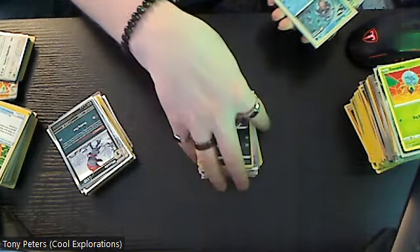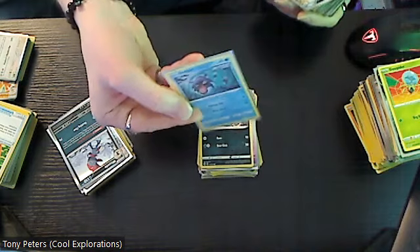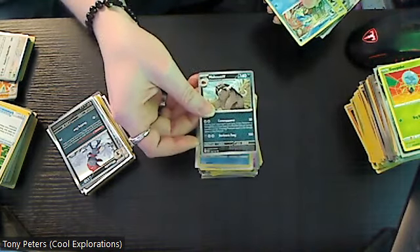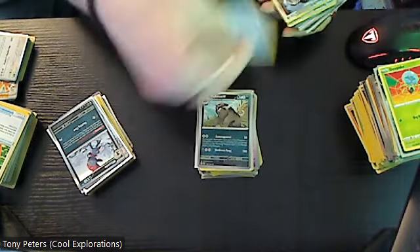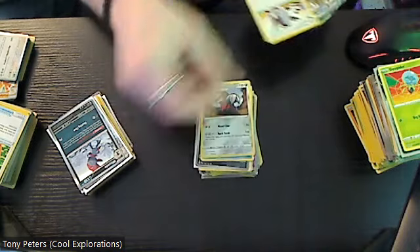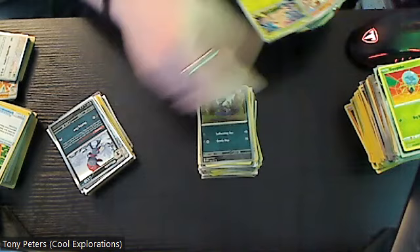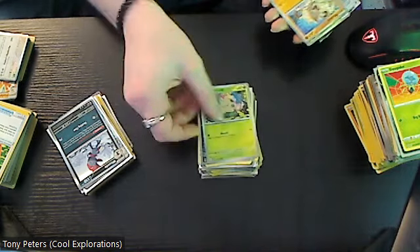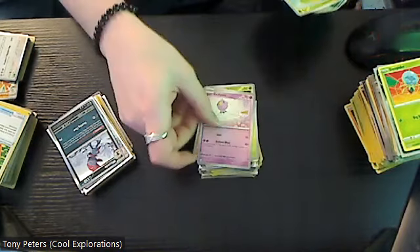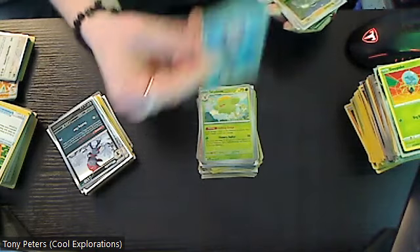Zoroark — actually a cool one. Then we have the Rapid Strike Shelter which is actually three dollars. Mabostiff, Croconaw, Excadrill, double, another Swazzle, Shroomish, another version of Mankey, another version of Driftloom, another version of Skiploom.